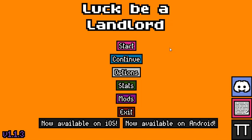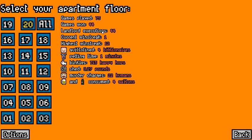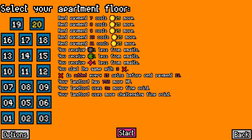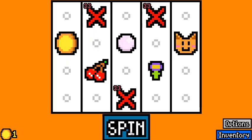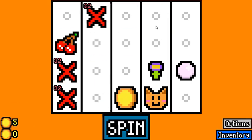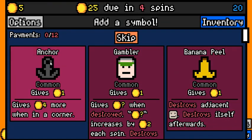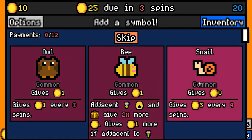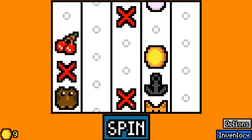Hello everyone, Dracon84 here and welcome back to another Lucky Landlord video. We are back on a win streak of 1, with a highest win streak of 12. If we want to maintain a win rate above 60%, we really need a lot of win streaks of 2 or more. So we're going to try and get on that — just try to get a good average going.